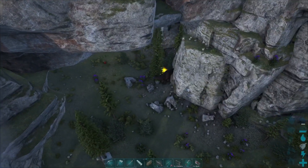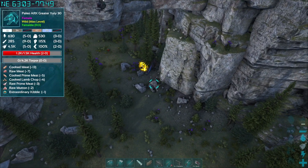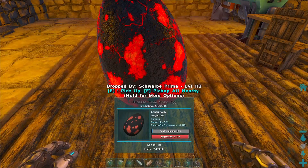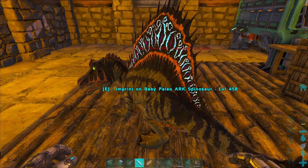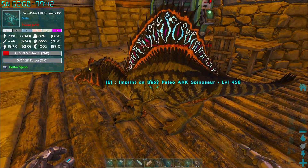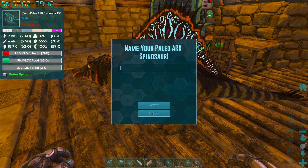I then went back to base and saw my first Paleo Arc Greater Yudi, so that was cool. After we saw the Greater Yudi, I went ahead and bred up another perfect spino using the male we just got. And just like with the first spino of this episode, we got all the perfect stats on the first egg, so there was some great Spinosaurus luck in today's video.